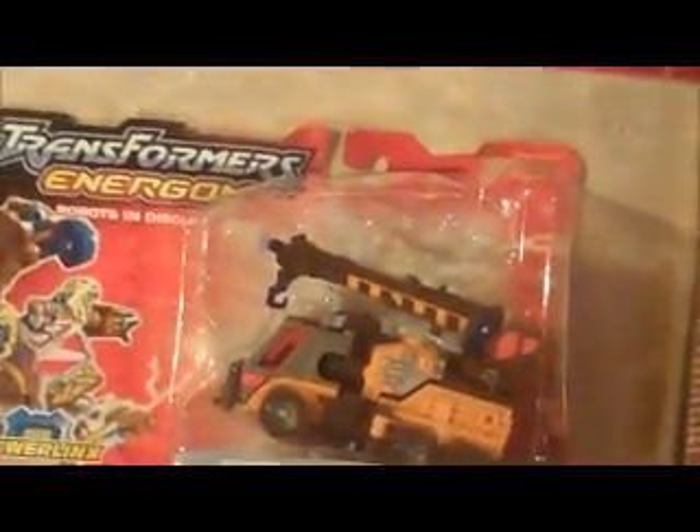Here's a C-Team, and I believe this is a Japanese-exclusive purple color variant. We've got on the card: Wide Load, Bone Crusher, and Roadblock from Energon. The bubbles have been opened on all sides except for the bottom, so they're still attached to the cards. The cards are in good shape — nice and straight, no dents to the bubbles. All three are in good shape.